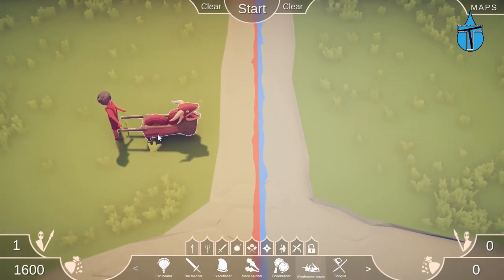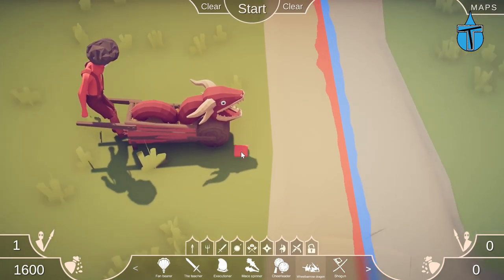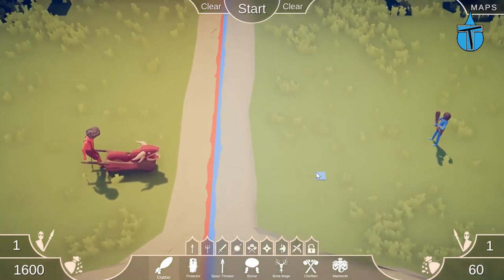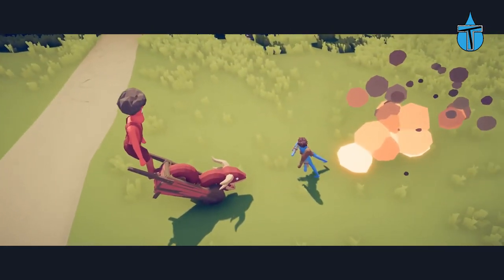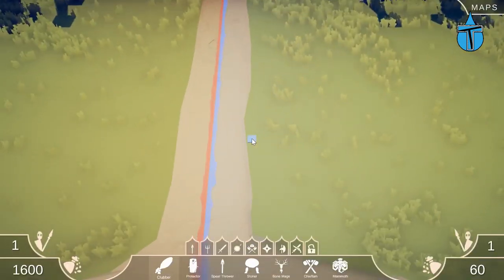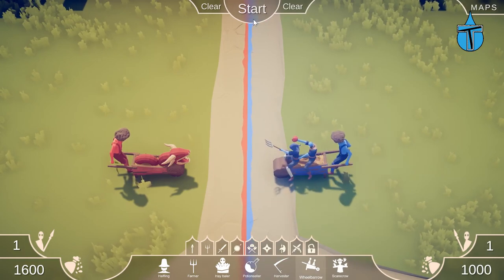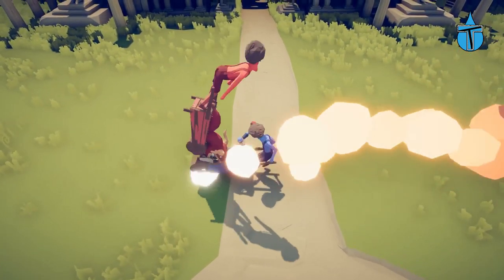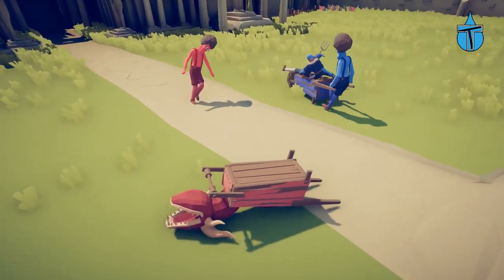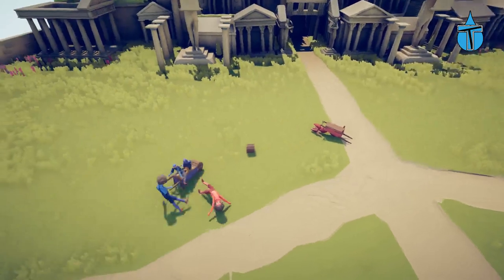Next is the Wheelbarrow Dragon. The dragon breathes fire and the wheelbarrow pushes him around — let's test against a clubber. He does breathe fire and killed that one quite quickly, but he's about to flip. Wheelbarrow versus wheelbarrow — it's a front flip and he's fallen off. When he lets go of the dragon, the dragon just seems to die and he's stuck running around in circles. Quite disappointing.